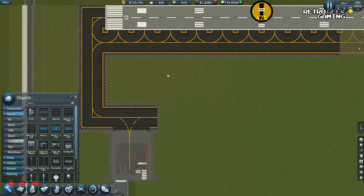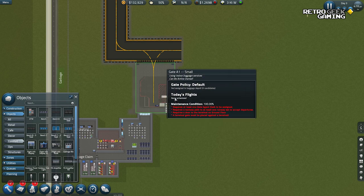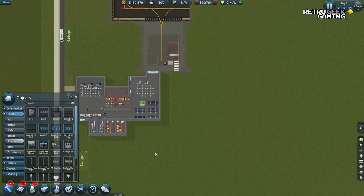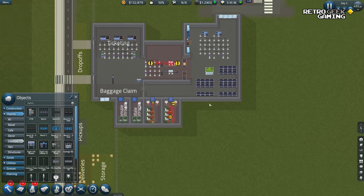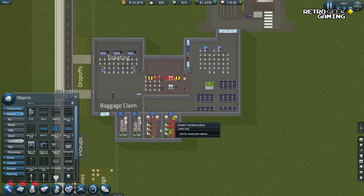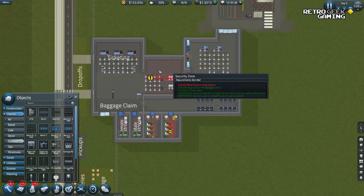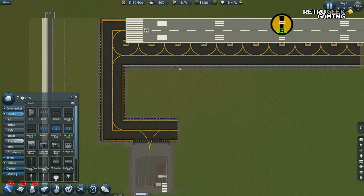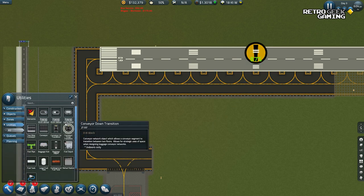They need little trollies. I'm thinking we might also need some kind of transport for the luggage. We will see. What else? We have the waiting area, we have the restrooms. I should have made the airport bigger, but I didn't want to spend too much money. Let's see what else we have here in utilities. I feel like we need a baggage depot.